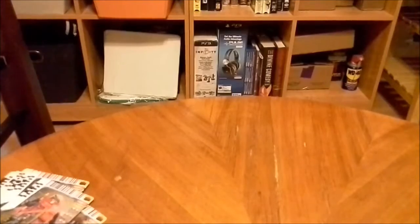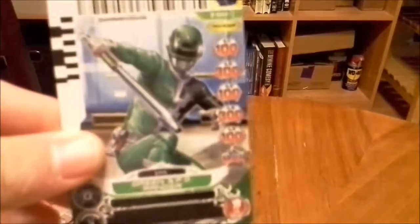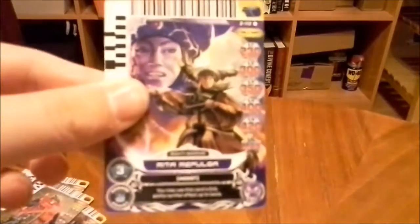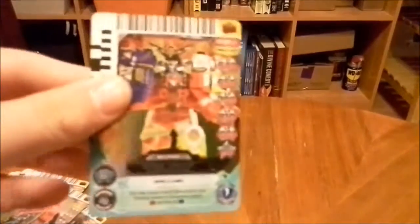On to the final pack. Let's hope there's something good. Green Lightspeed, 0 cost, 1 assist. Red Space, 1 cost, 2 assist. Red Samurai, 0 cost, 1 assist. Green SPD, 0 cost, 1 assist. Yellow SPD, 0 cost, 1 assist. Yellow SPD, 0 cost, 1 assist. Red Ninja Storm, 0 cost, 1 assist. Rita Repulsa, 3 cost, 3 assist. Korrag, 3 cost, 3 assist. Another Goldar, 2 cost, 2 assist. And last we have the Gosei Grand Megazord, 6 cost, 4 assist.